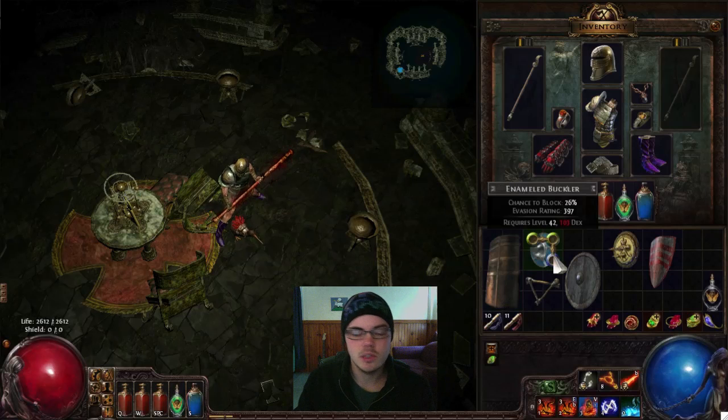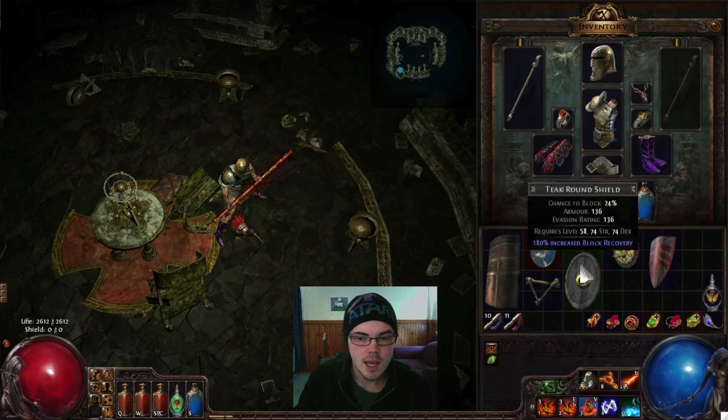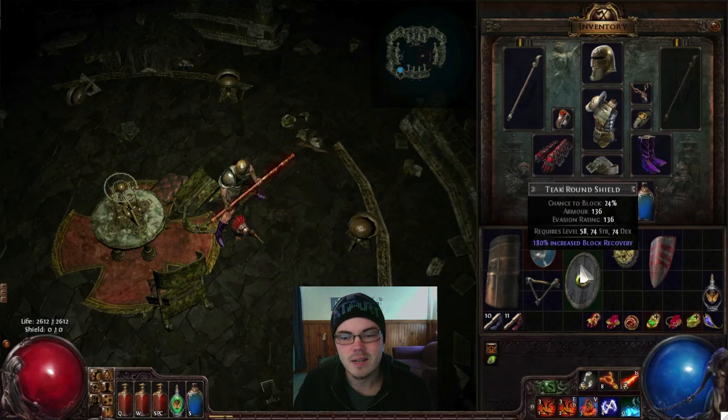All bucklers only have the three percent reduced move speed — they don't have any other bonuses. Next up we have spirit shields, or pure energy shields. They have the three percent reduced move speed but they also give increased spell damage in varying amounts, ranging from zero up to 15 percent. The maximum here you can see on this ivory spirit shield is 15 percent increased spell damage. The round shield also gives the three percent reduction to move speed, but they additionally give increased block recovery, ranging between zero and 180 percent — as you can see here with the teak round shield at a max of 180 percent.